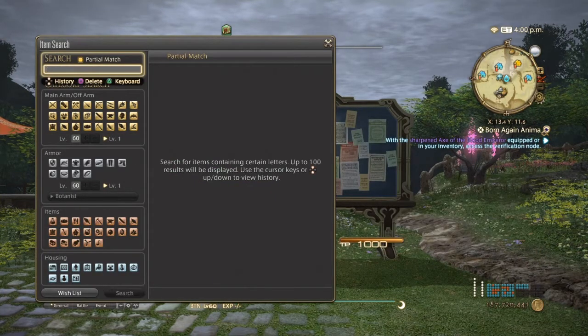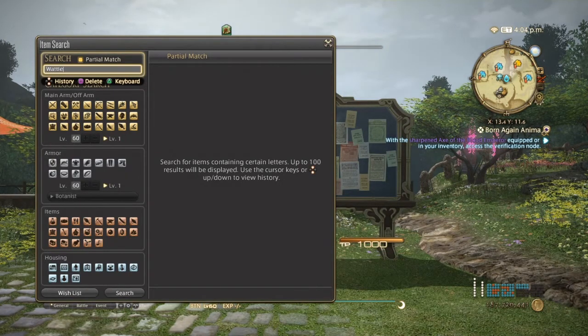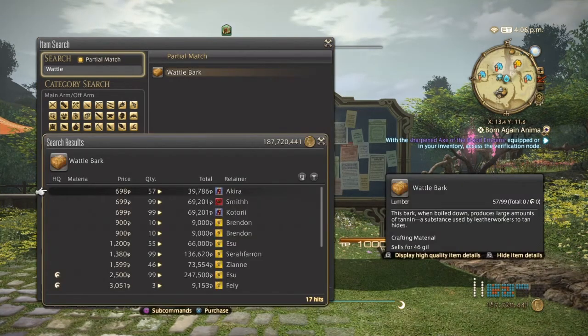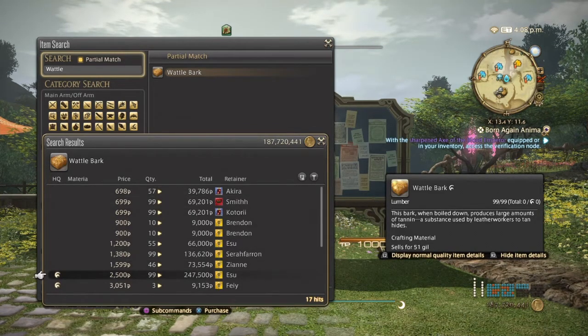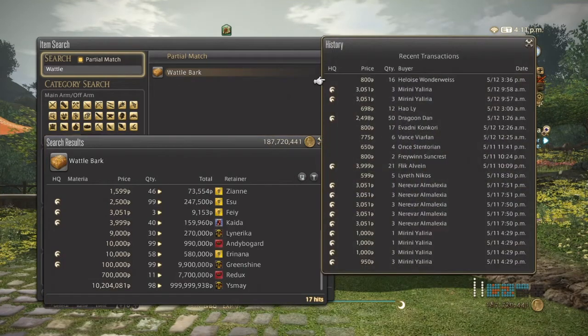Next we're going to go over waddle bark. Waddle bark is used as a tanning agent for leather workers. Waddle bark can go from 700 to 2,500, and 2,500 to possibly 10,000 and above for high quality. They've been selling great for the past few days, really in low numbers because you only need one, so sell them at your own discretion.